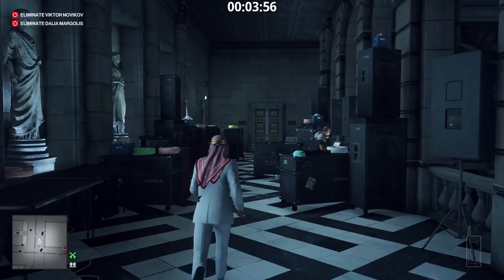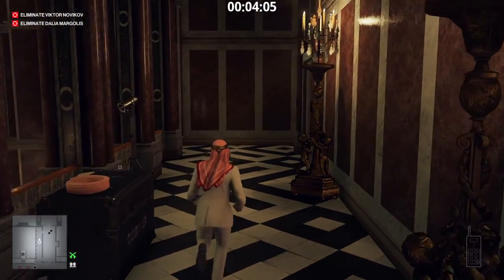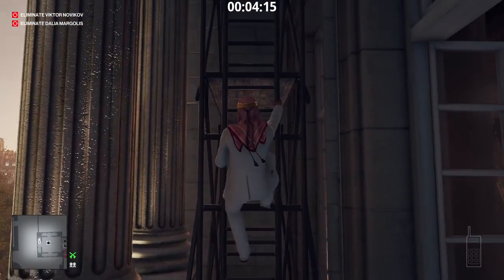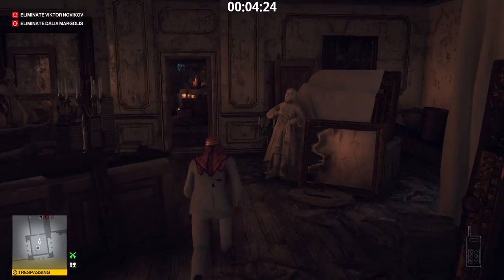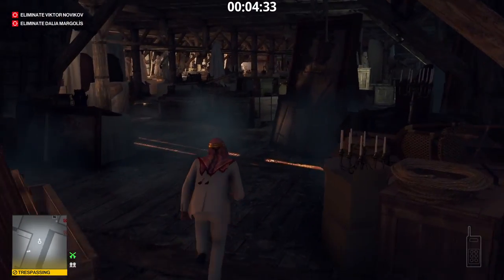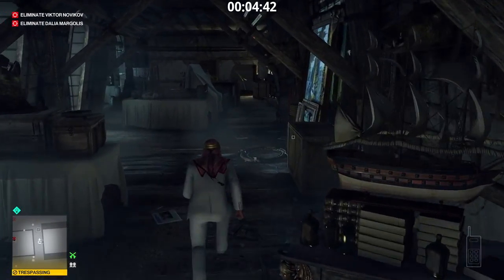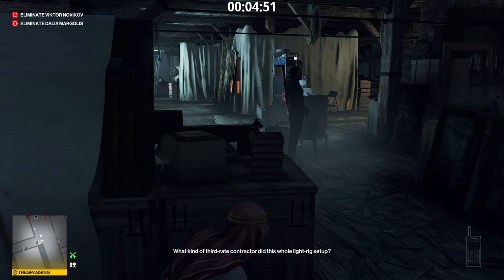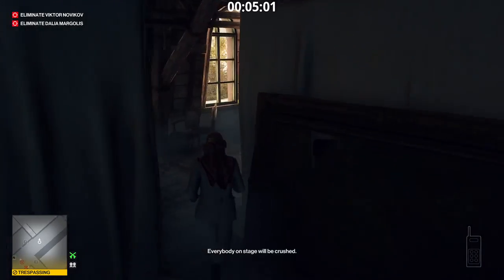Now we head towards the attic for disguise number 7, the Vampire Magician. Be quiet and stay close to the furniture. Go right at the bodyguards talking about the light rig. Here we go right again — the Vampire Magician outfit is in the room above Sheik Al Ghazali's apartment.